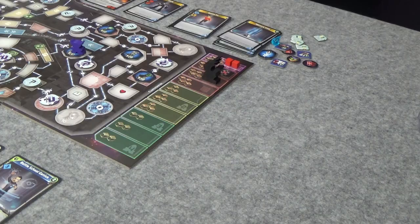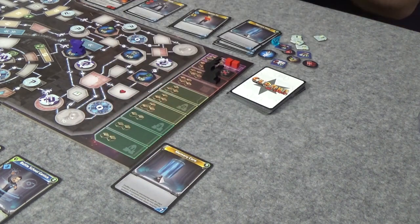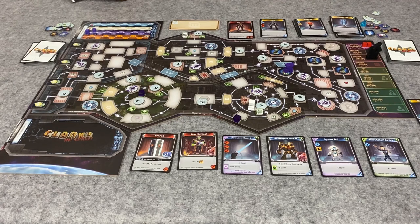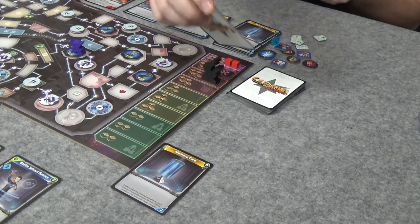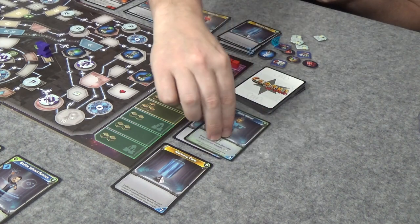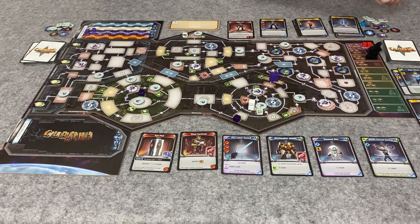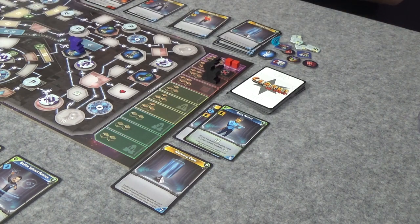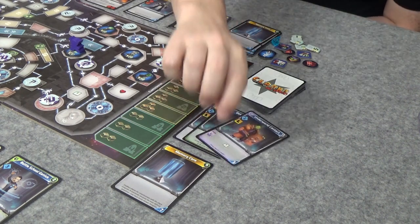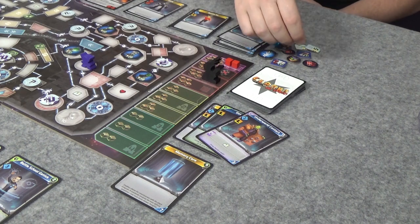It's my turn. I give myself five cards. There's my memory core already coming out to haunt me - that won't do anything. I'm going to use boldly go to go back into this module, then play my data miner. The data miner gives me two credits, but if there's a data cube in my current module I get an extra two credits - so that's four total. That also gives me another boot. I use that boot to come back in here - I'm still not picking up that artifact because I don't want to make him angry.